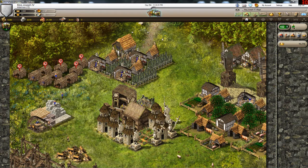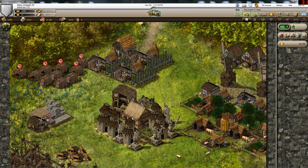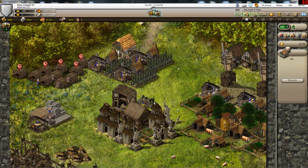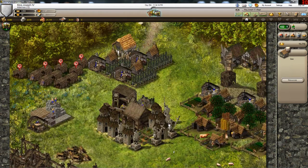Buildings can be placed a little more here, and those berries also around the area. Somebody told me it's too close to the village hall, but for me it's far enough — I have enough room to place my buildings and decorations. But if it's too close for you, you should place it a bit farther from the village hall.